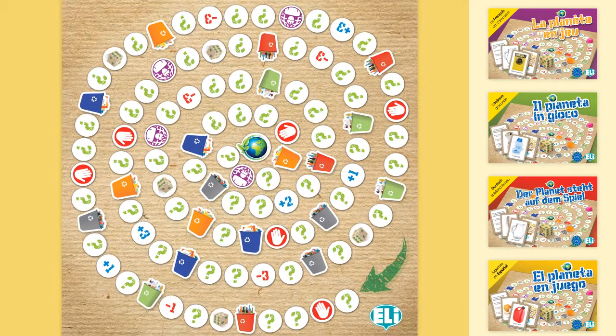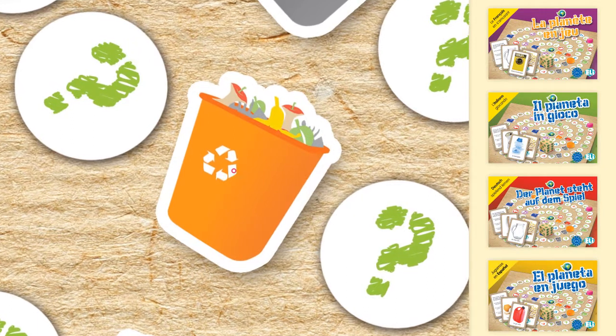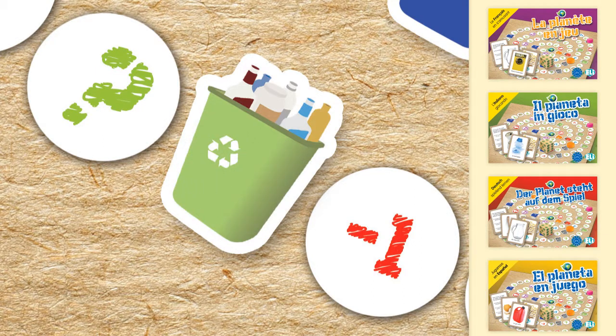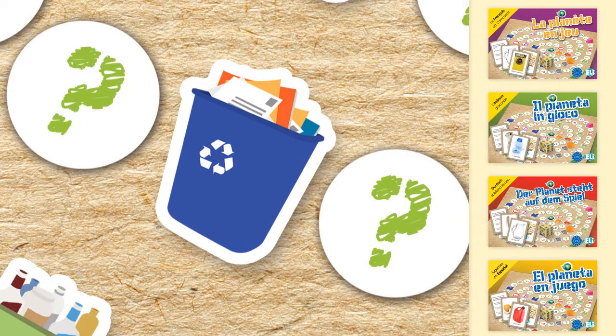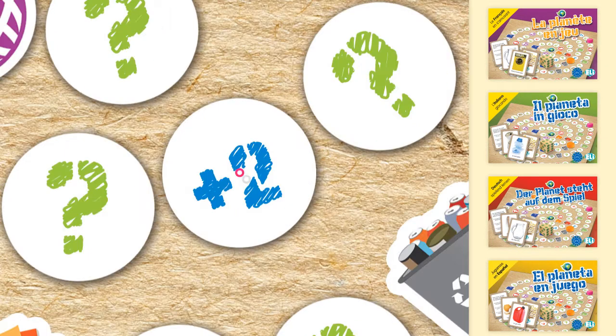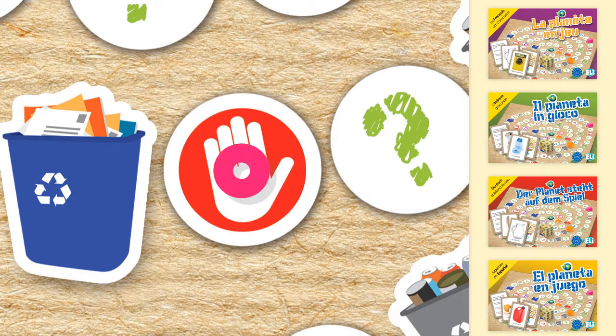The playing board shows different kinds of symbols: recycling containers for organic waste, aluminium waste, plastic waste, glass waste, and paper waste; recycling centres; go forward the shown number; go back the shown number; Stop; and Die.